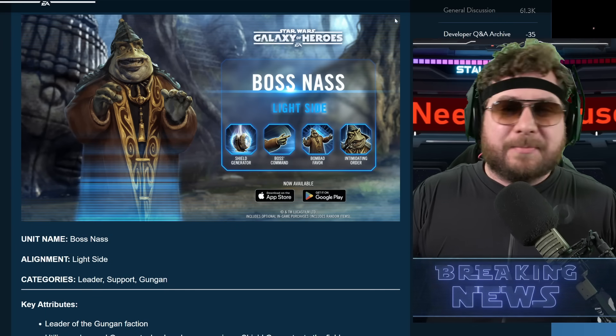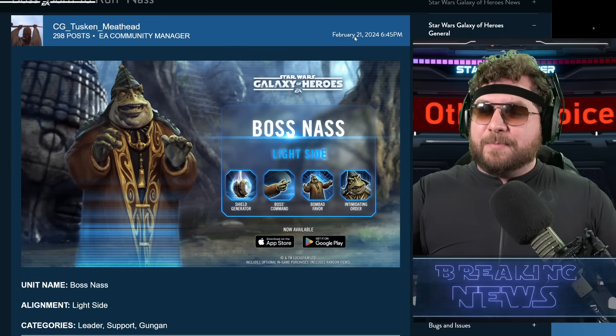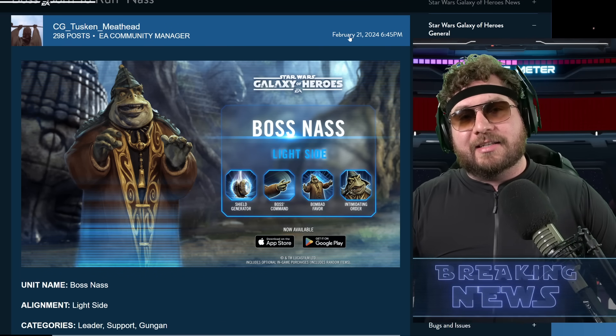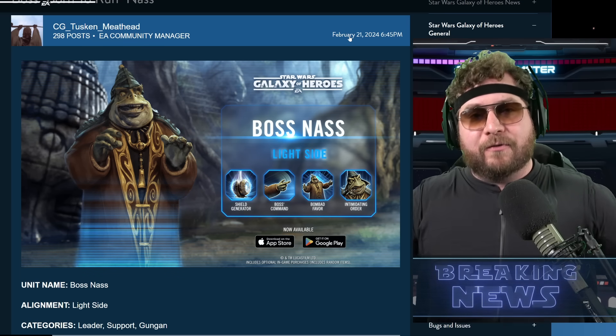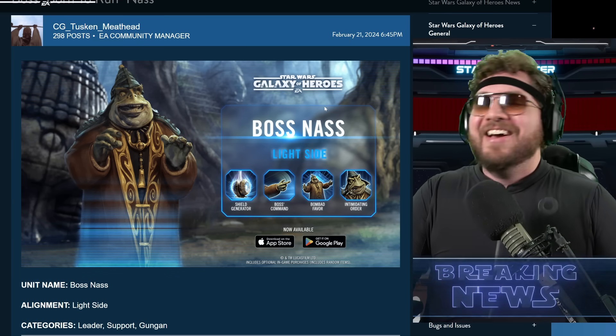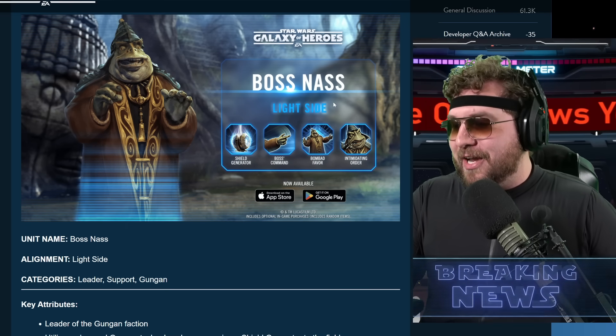That's why sometimes I don't show you guys behind the scenes — it's not always pretty. Imagine watching a Marvel superhero movie without all the effects, it's just a bunch of people jumping in front of a green screen. You know what, I'd actually pay to watch that. Anyways, Boss Nass kit reveal — the light side shield generator is a really cool mechanic and I like what they're doing here.